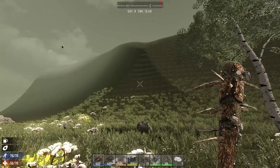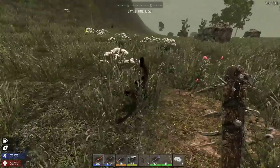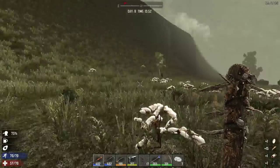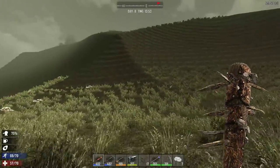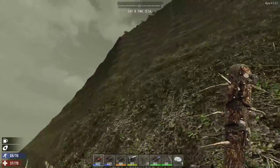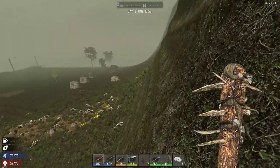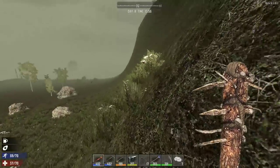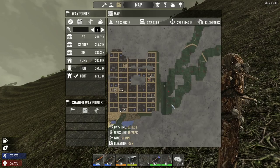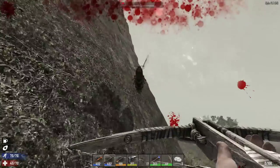Okay guys, I'm at the cliff face I was talking about. Unfortunately on my way here my game crashed, so as you can see the time is not what it used to be - it was like 3 PM and now it's 2 PM, so that's probably why I had a few problems with the hordes. I need to find a way up there somehow - there's a zombie up there as well and there is some copper. As soon as I get up there I'll let you know.